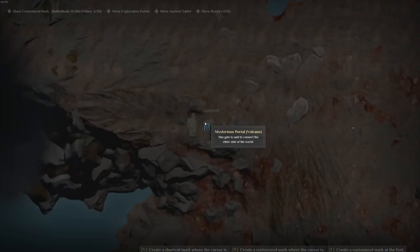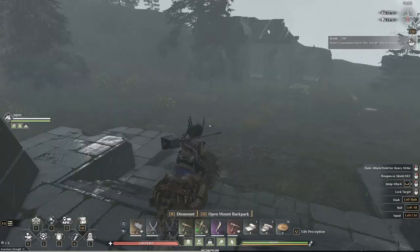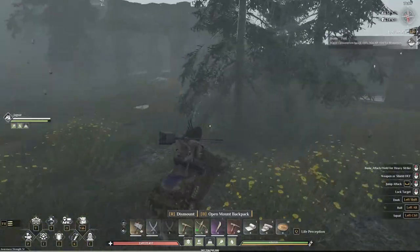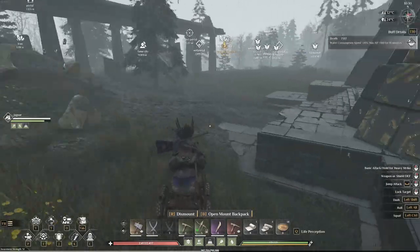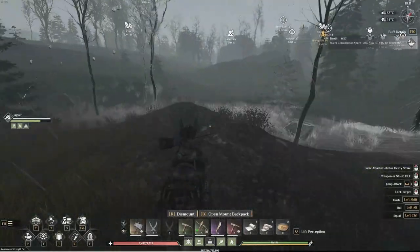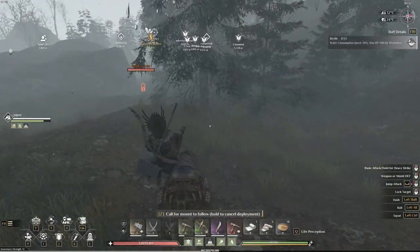You can see I'm right here in the volcano area, so we're going to find some decent level enemies around here. When we find a lion out here — there we go — a level 50 wild lion.